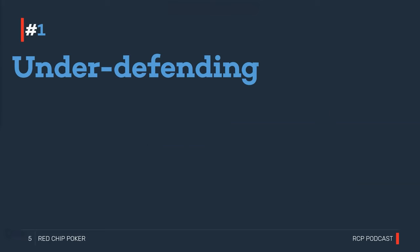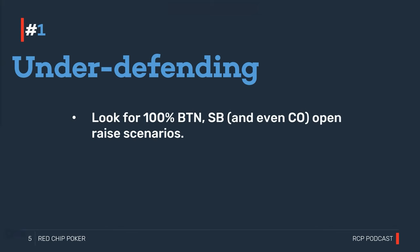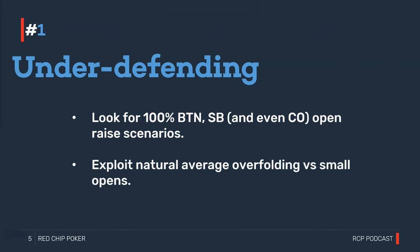Critical weakness number one: hugely under-defending pre-flop. To exploit this, we're looking for situations where we can raise 100% of buttons and small blinds, and in some cases even 100% of cutoffs. If we have nit tags on both blinds, we should be open-raising 100% of buttons. When deliberately raising very wide purely to pick up the blinds pre-flop, it usually makes sense to use small sizing — a min-raise rather than a 3x open.